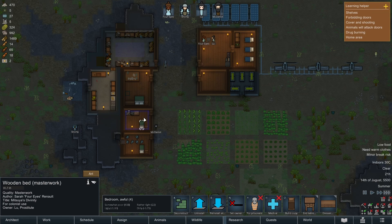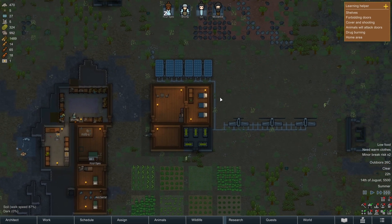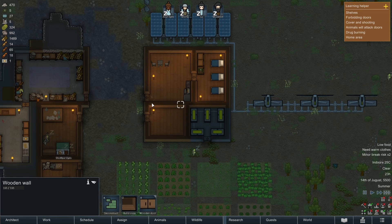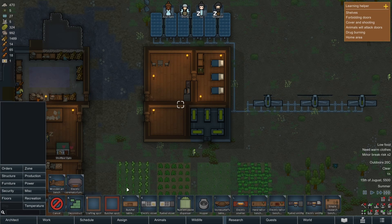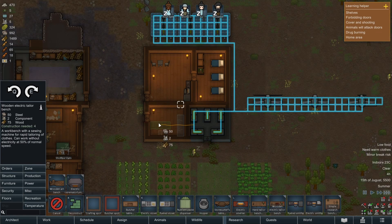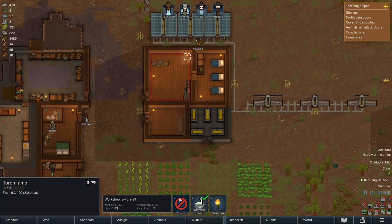Okay, it's an awful bedroom, that's an awful bedroom, and that's an awful bedroom. Now we have full battery. I think what we want to do is start thinking about some other construction stuff — production. Let's go in for an electric smelter — we can bung that straight in there. And an electric tailor bench.